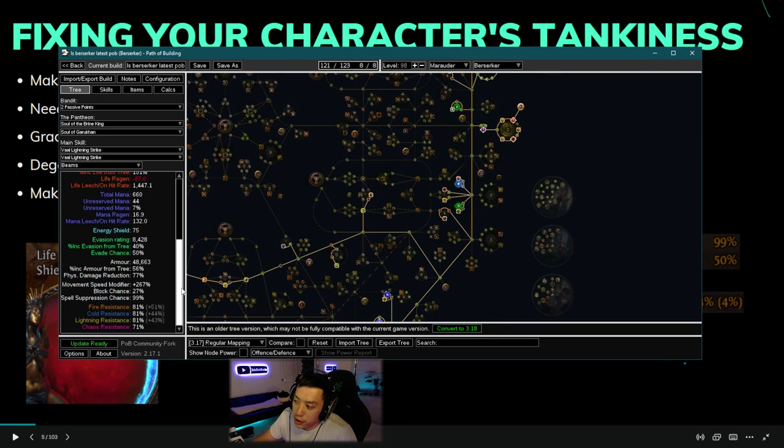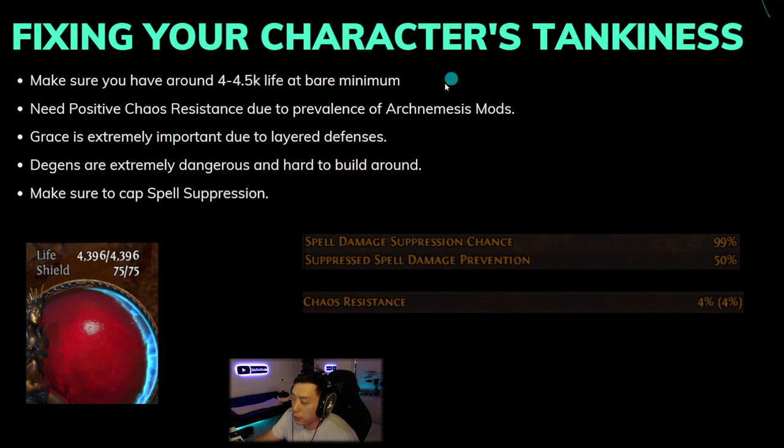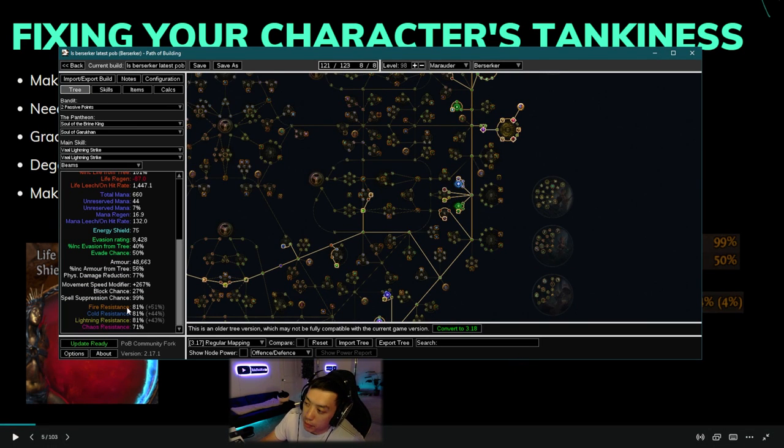A lot of people also don't run Grace. Grace is a huge stat that gives you a lot of layered defenses — that evasion gets added on top of our block and our Nightblade elusive effect. The elusive gives you a chance to avoid all damage, and if you don't run Grace you're in many cases taking about 60% more damage from attack hits. Grace is very, very important. If you're running Perseverance early game it helps with both survivability and damage.